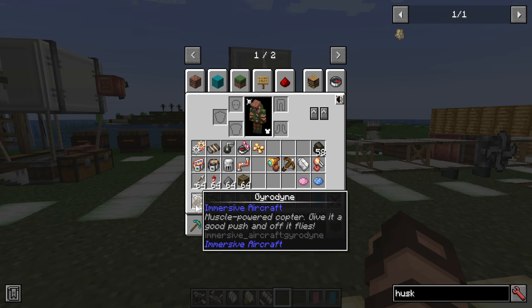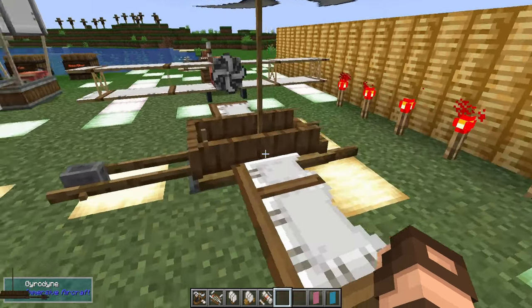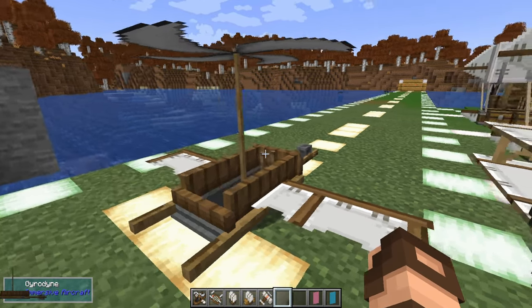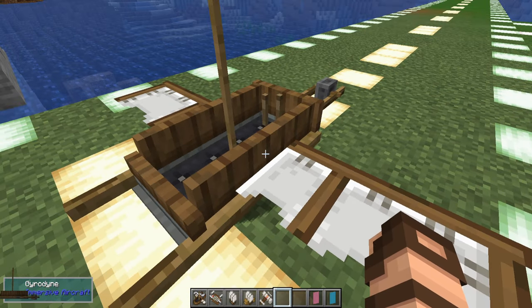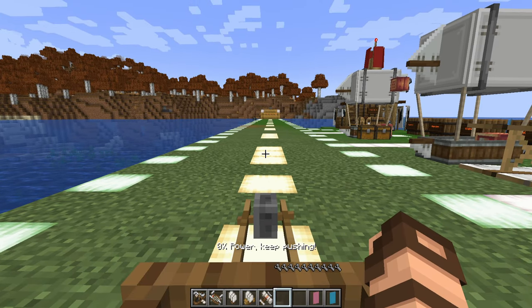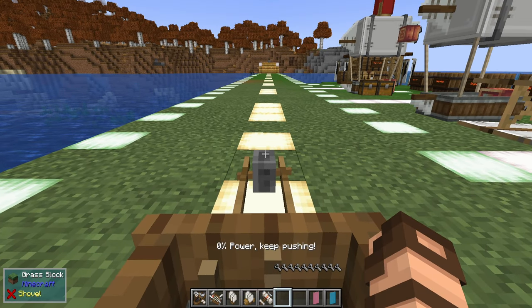Now that I've mentioned the Gyrodyne, let's start introducing the flight mechanics, different items, upgrades, and mechanics. This here is a Gyrodyne — it is a pushable helicopter. You'll have to push it in order for it to get up enough speed to propel you. Once I right-click, I mount it just like a cable car, and it shows at the bottom: 0% power, keep pushing. And I see a lot of wrenches — those represent the durability left on this vehicle.